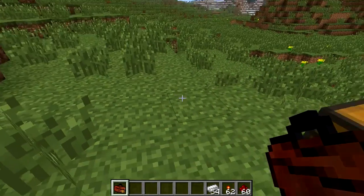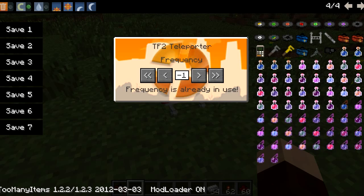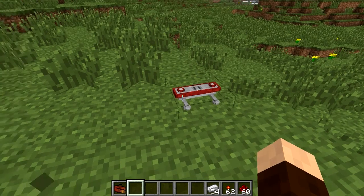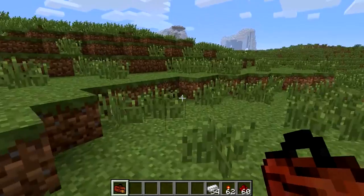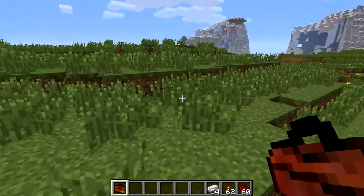Let's put one here. You need to right-click it and it will bring up this interface. This is the frequency setting. If you have multiple teleporters or multiple teams — like on an FPS map — you need to set the frequency so it matches the other teleporter. I'm going to set it to one. Because I'm in game mode I have an unlimited supply of these; in survival you'd need to craft two teleporters.